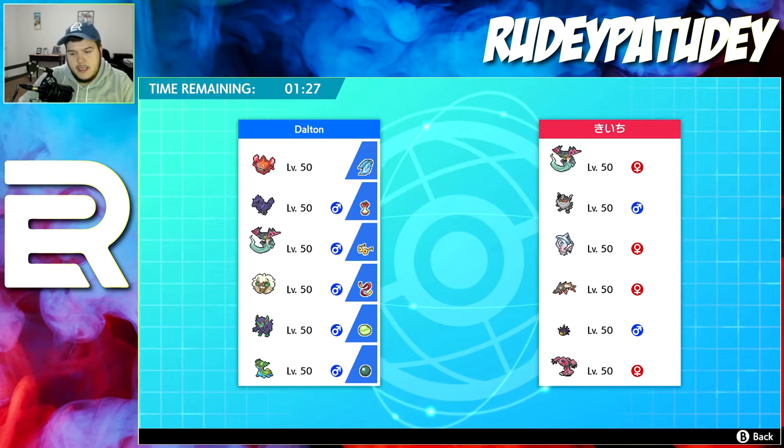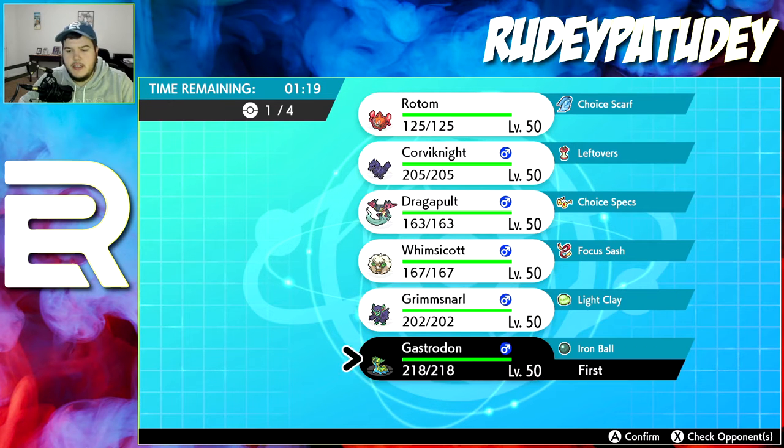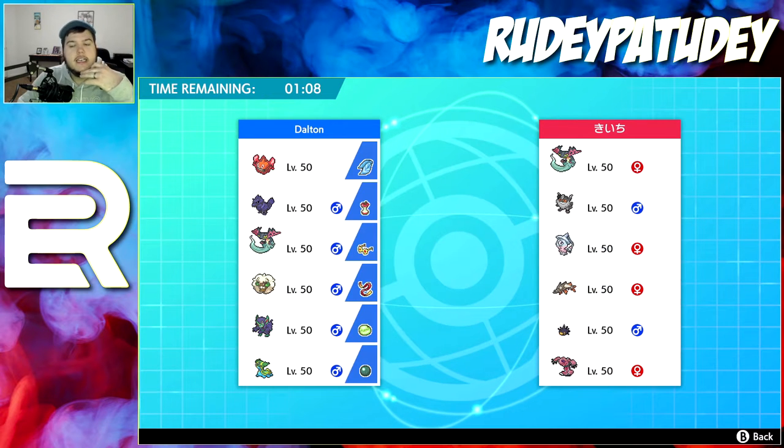We've got a team — obviously a trick room team. What I like to do is lead Gastrodon because with the Iron Ball he'll go first, and Corvinnight can Bulk Up the first round. There's usually a Follow Me user or a Trick Room user that's Fairy-type so I have Iron Head. That new Meowth type — I want to say dark or steel.